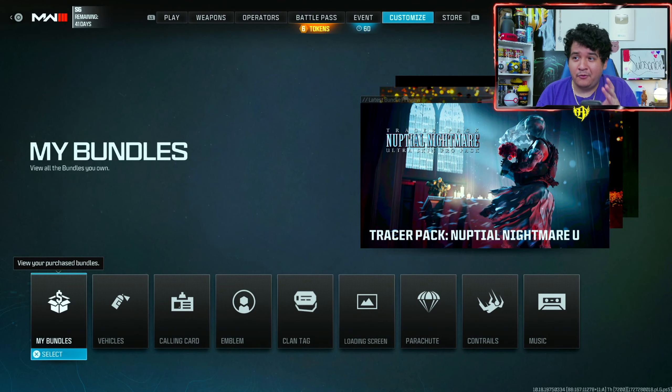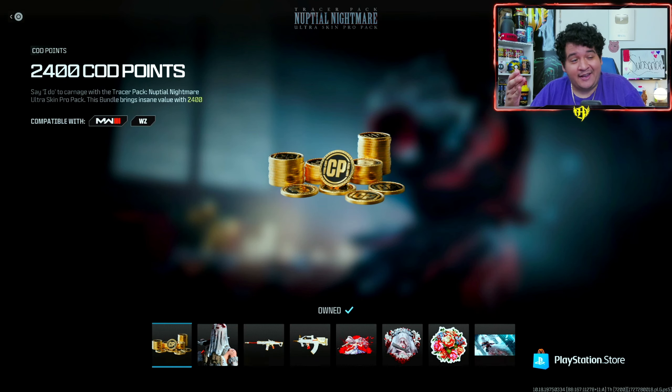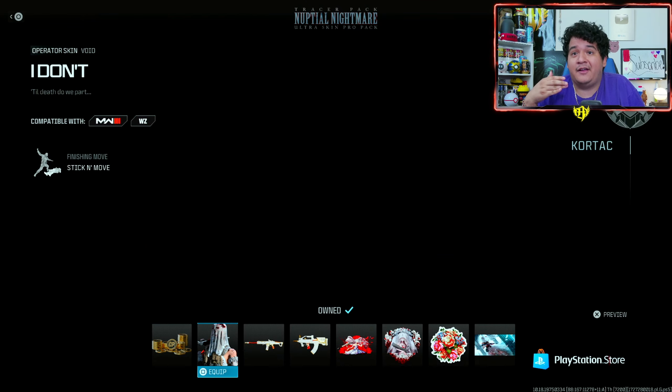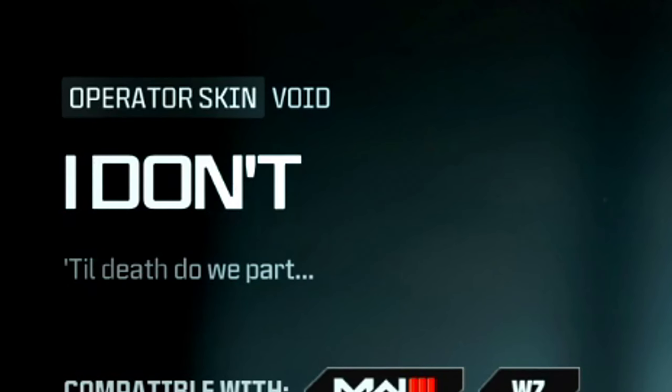Now that I bought the bundle, we can go over into the Customize section. We can see the Tracer Pack Nuptial Nightmare Ultra Skin Pro Pack and check out what we receive by buying this bundle. You pay $20 and you get 2,400 COD points back, which I do have on my account. Next up, we got the Operator Skin for Void called 'I Don't.'